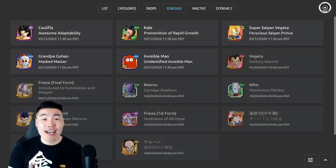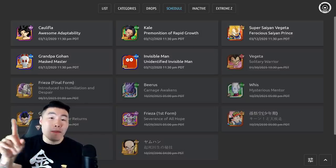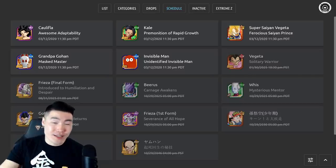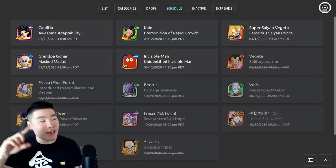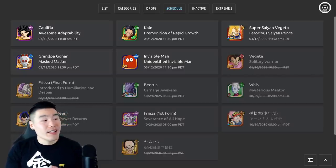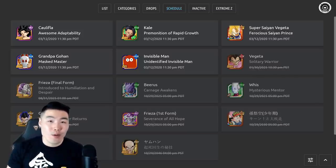Hey, what's up guys? I'm Tiger with Tiger Uppercut Media, back with another Dokkan Battle video. About two hours ago, I put out a video where I was essentially breaking down the upcoming world tournament on Global. But I just realized after posting the video that I completely forgot to talk about a few other things also coming to Global with this tournament, namely the AGL Grandpa Gohan, the SR Invisible Man, as well as a Dokkan Awakening to the STR World Tournament Super Saiyan Vegeta. So in today's video, I want to quickly break those down for you guys, and without further ado, let's jump right into it.